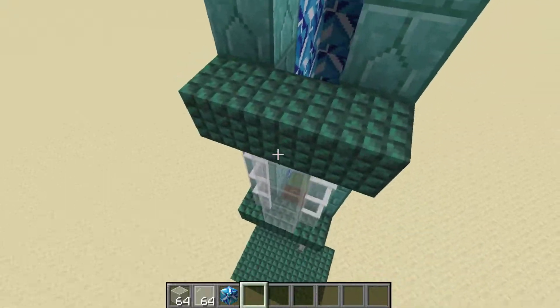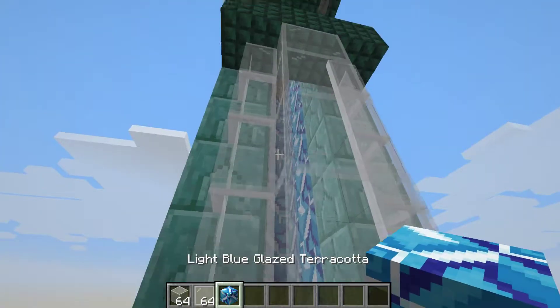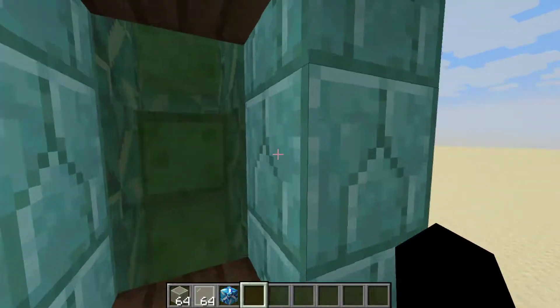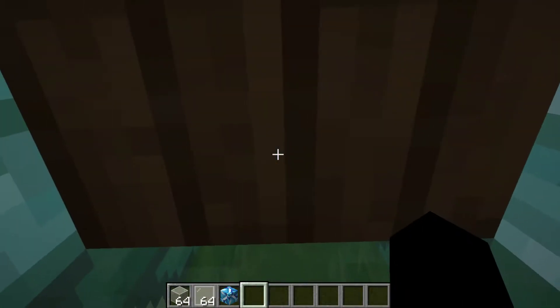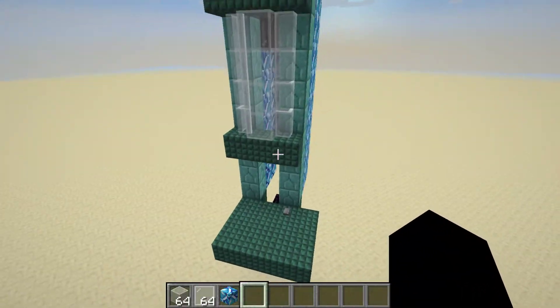From the outside, it looks like there are no gaps — nothing, you can't see the outside. And if you go inside, you look around and you can't see the outside or anything. It's pretty nice. So yeah, that's how you build an elevator.